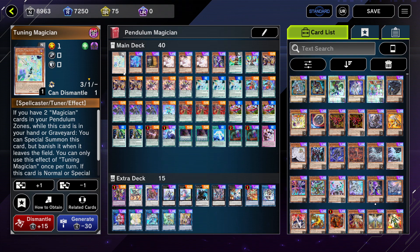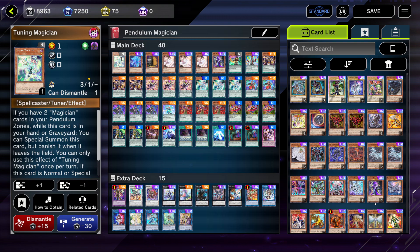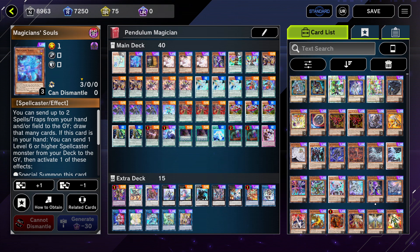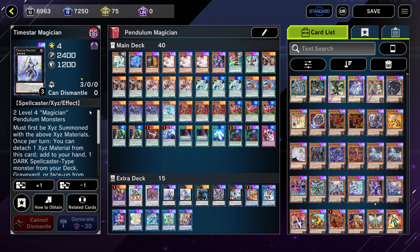For other monsters: Tuning Magician — while this card is in your hand you can special summon it if you control two magician scales. It acts as an extender, but mostly I use it to make Psi-Reflector... actually, World Chalice Savage Dragon using this card plus Astrograph. If I'm really desperate I'll use it as an extender to make Beyond the Pendulum, but most of the time I'm making Borreload Savage Dragon with this card, and I'm able to send it to the graveyard using Time Star Magician's effect.